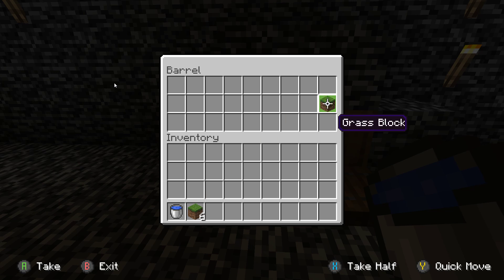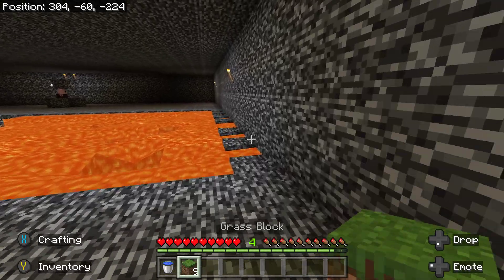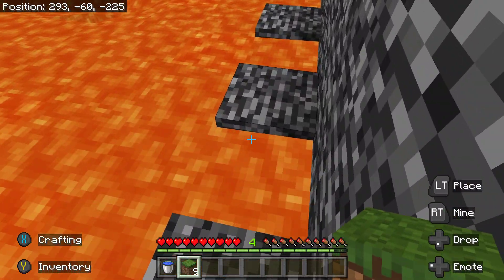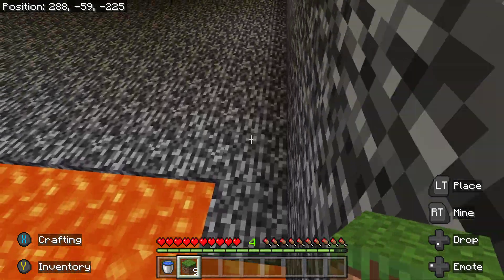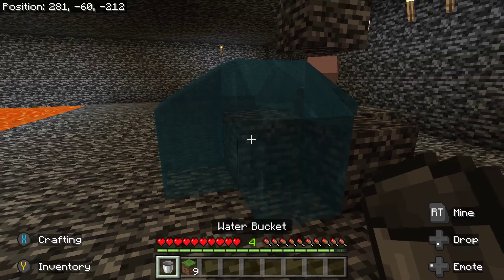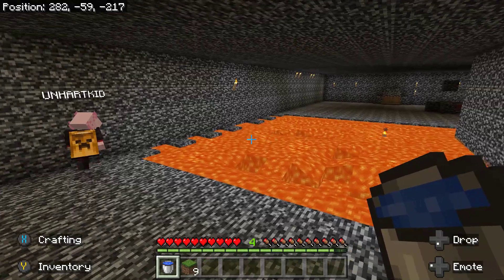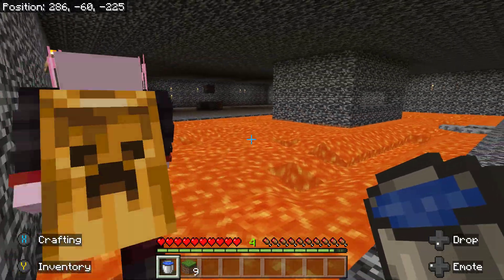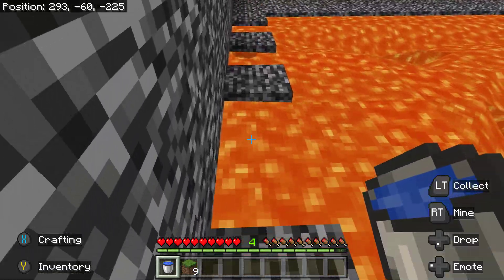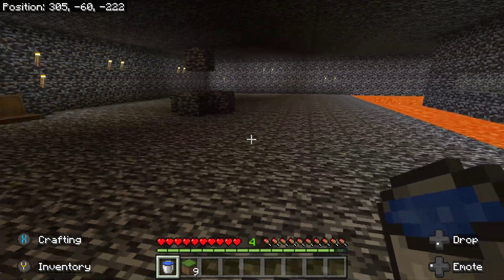I found like these grass blocks in the chest — they could be useful. I'm just parkouring over... you can parkour, well done! And then you can swim out. Maybe there's something there. I don't know if we'll be able to make it to Pink Axo because he's kind of trapped in a box made out of bedrock.